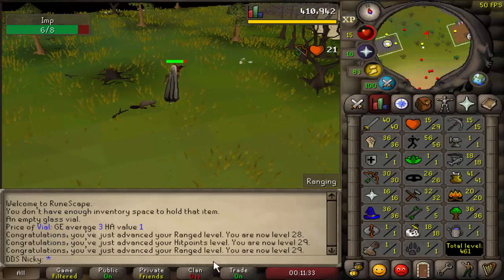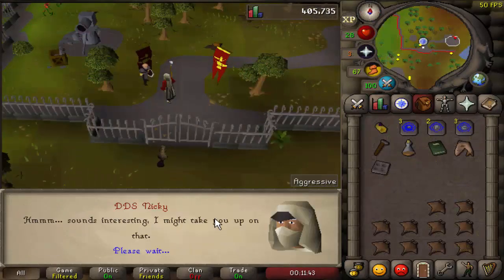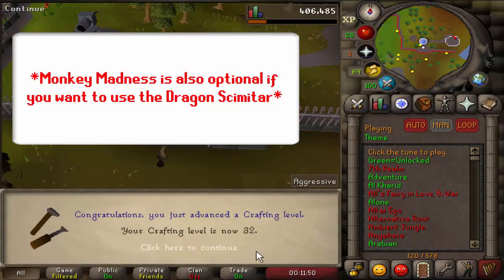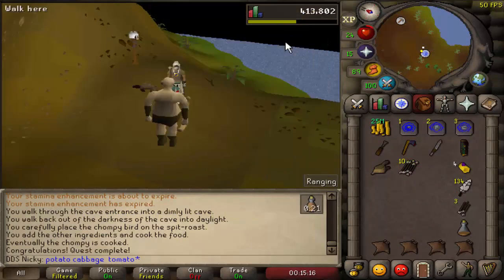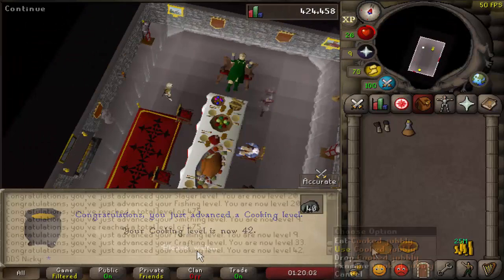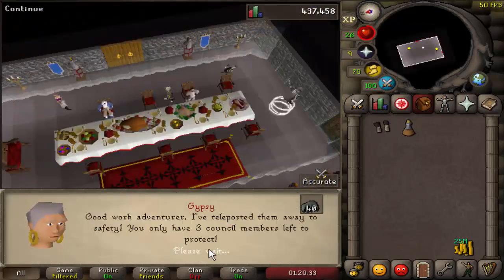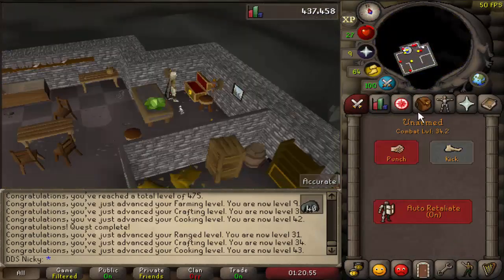Next, get yourself to 30 range for Animal Magnetism and the Big Chompy Bird Hunting quest. Optionally, you can do the Dwarf Cannon quest for no-hit-points ranged XP training, and Monkey Madness — though I didn't include that because by the time you're using a Dragon Scimitar for melee PK, you'll probably be much higher level. Continue on to complete Big Chompy Bird Hunting. After you have all the skill and quest requirements for Recipe for Disaster, go ahead and free Evil Dave, the Goblin Generals, Skrach, the Dwarf, and Pirate Pete. Once you've freed all of them, you'll unlock your Mithril Gloves.